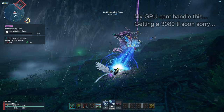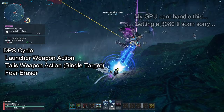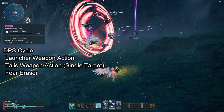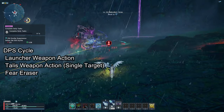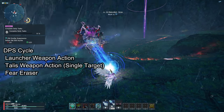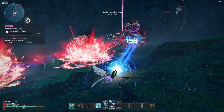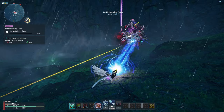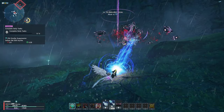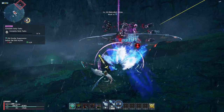What I do is use Launcher's Weapon Action to place a mine on the target. Then I use the Talus Weapon Action without Floating Pillbox Multirock because in most cases you're going to only hit one enemy — the Gigantix. This helps me recover 40 PP over time with the help of my potential. Then I use Fear Eraser and hold that button down. Eventually, Launcher's Weapon Action mine will explode recovering my PP, while Talus' Weapon Action is recovering PP at the same time.